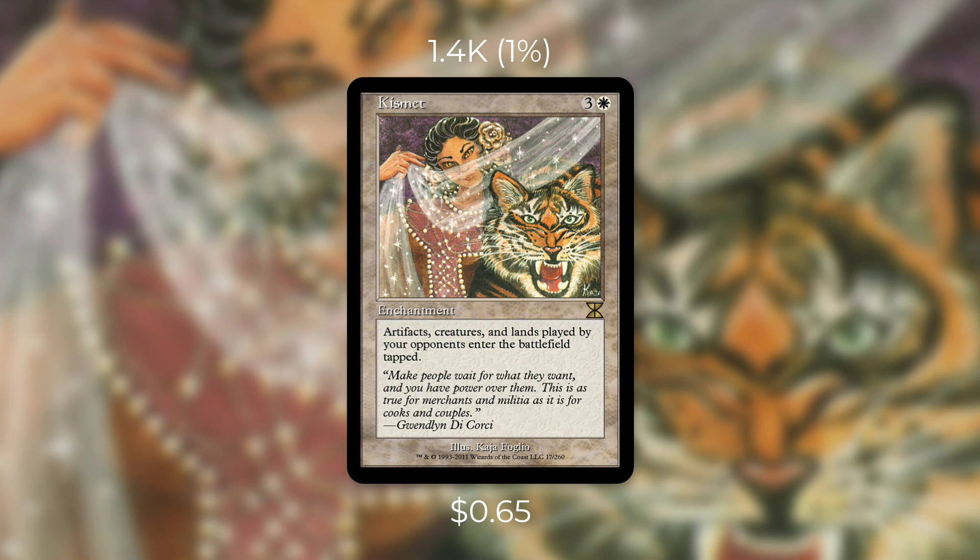This effect can be very powerful and underrated in Magic. Essentially with this in play you're setting all of your opponents back while not affecting yourself at all. Artifacts entering the battlefield tapped means their mana rocks won't be able to tap for mana right away, and any activated abilities on artifacts can't be activated right away either. If a creature has haste, that's completely negated by this as well, and their creatures won't be able to block right away either.